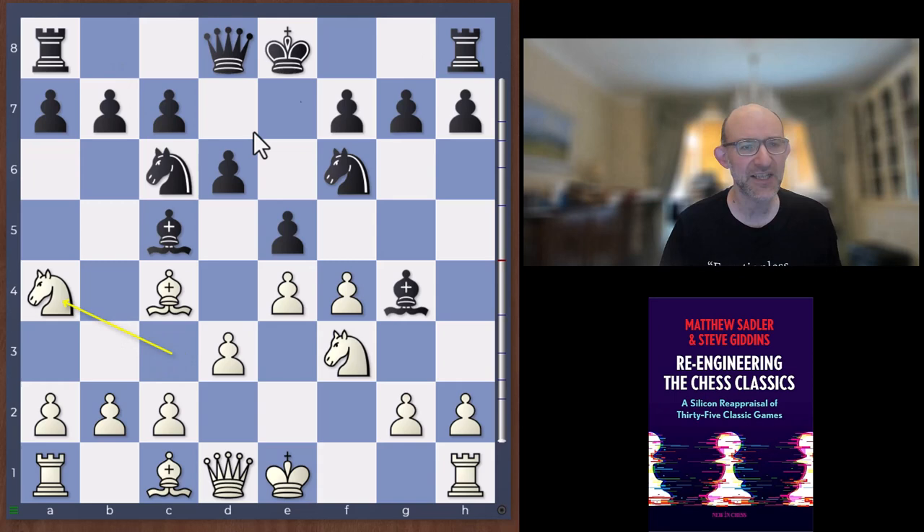It's the move knight a4, going after the bishop. A logical move, though it feels weird somehow — you've got pressure with the bishop on here and you're putting the knight on the rim like that. But the idea is basically to grab the bishop and then castle kingside. If you get that, it's absolutely fine.